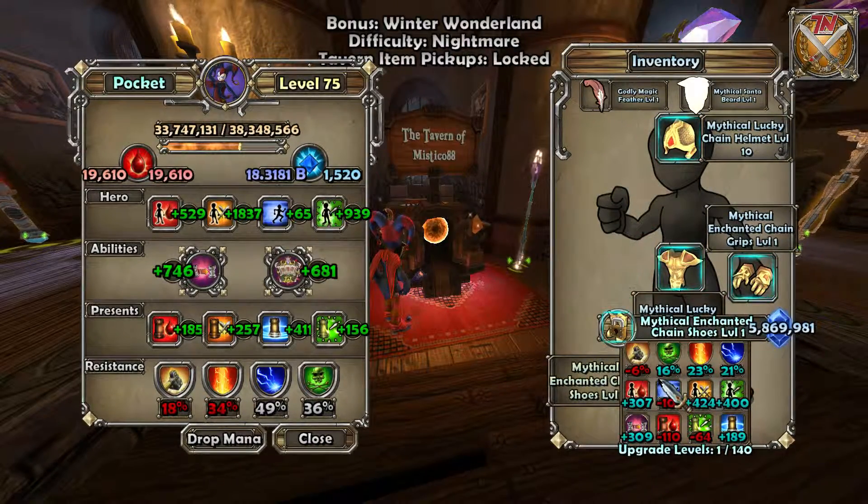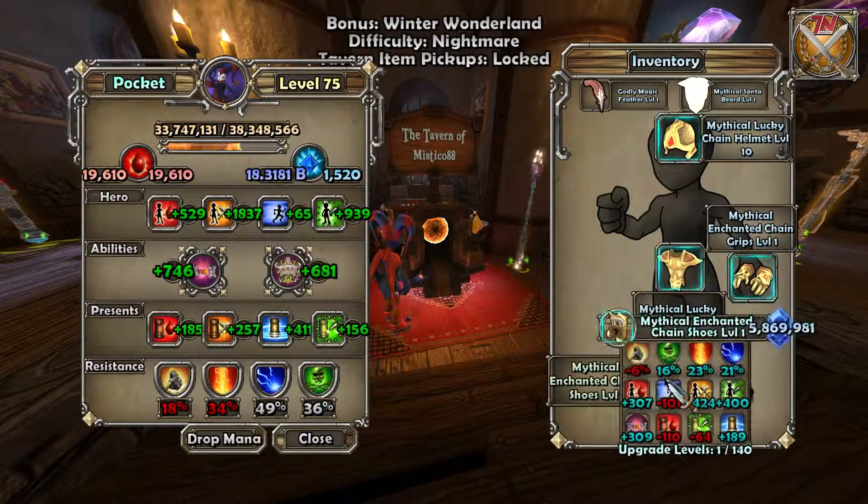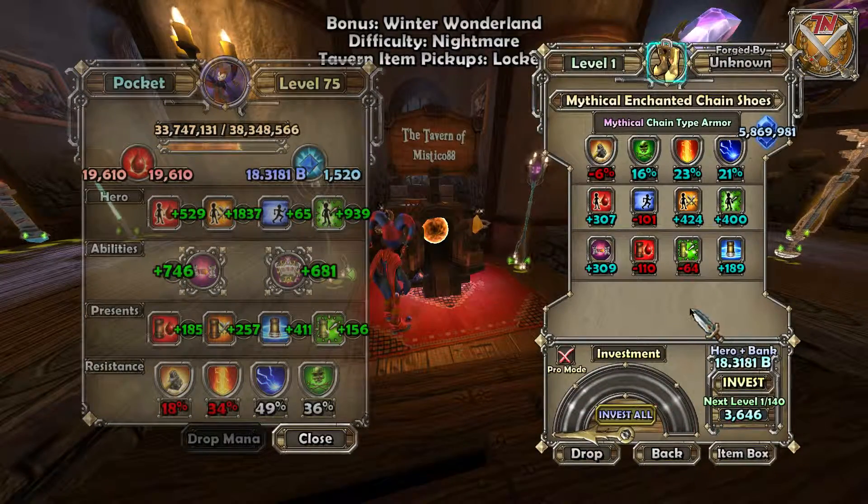As you can see here, it's a Mythical set — very basic, nothing too fancy. It's definitely not a bad set once you have some weapons and accessories. I think I'll give this one away on the next stream. My Twitch channel will be listed in the description. At level 74 this would be a perfect set for a Jester, DPS Monk, or Barbarian just starting out.